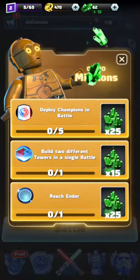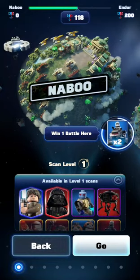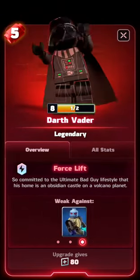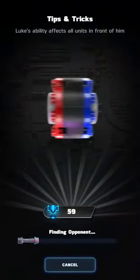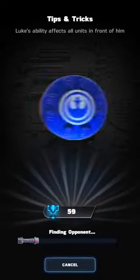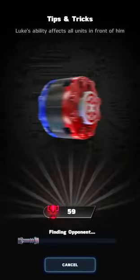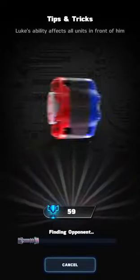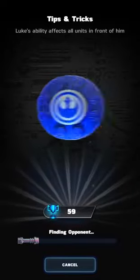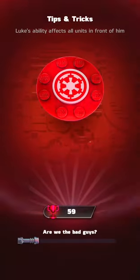So 50 more crystals. Deploy champions in battle — deploy champions in battle five times. I think we're gonna play one more battle and then that will be it for today. We'll see if I will be the rebels or the empire. Luke's ability affects all units in front of him. We're the empire.